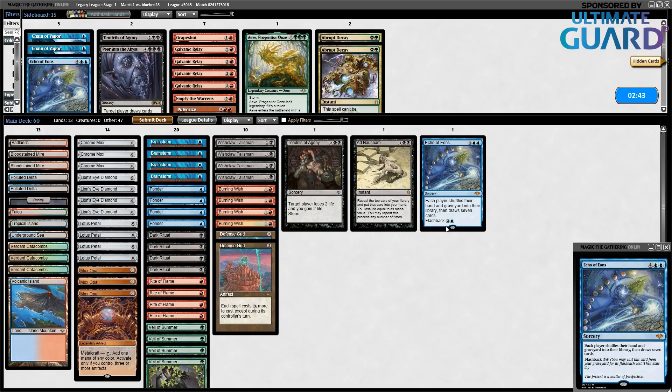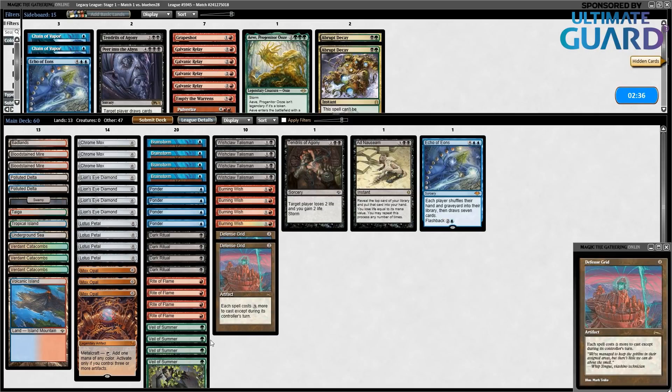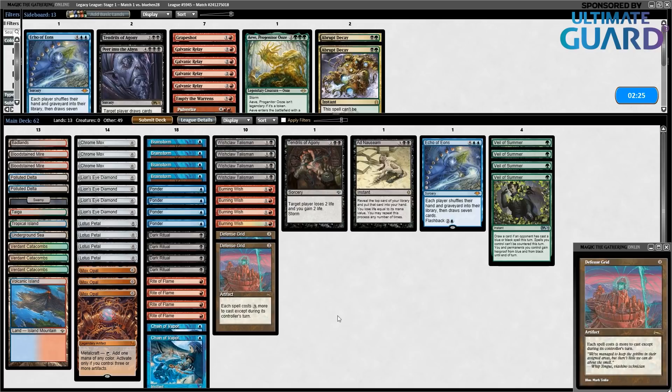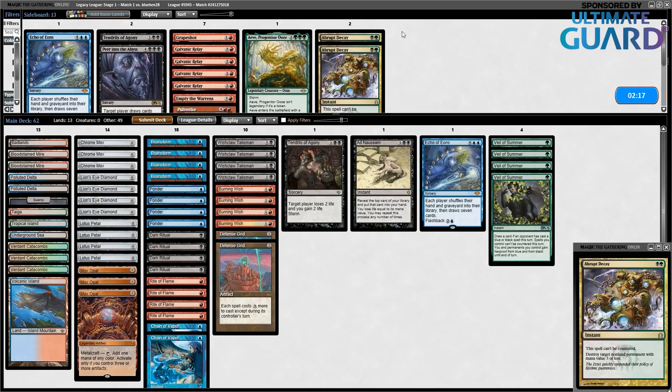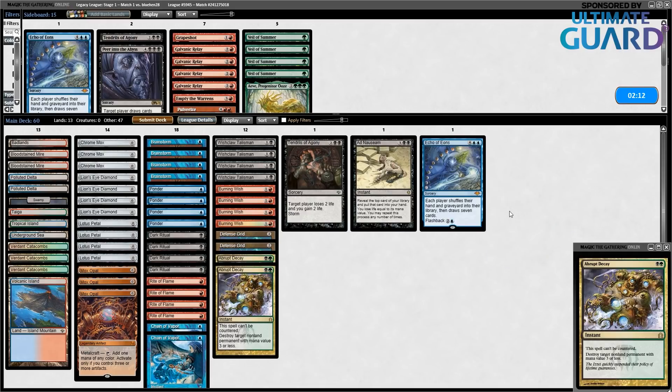Now I have to decide whether I want to change anything against a Reanimator deck. I don't think Veil of Summer does anything on the play — it's a discard spell matchup, they'd cast it on turn one before I can cast Veil. Maybe I want Abrupt Decay? I really don't think Veil of Summer is playable in this matchup — if opponent has a discard spell they cast it on turn one, then I can't cast Veil of Summer anyway. So I think this is fine — let's go with this sideboard.